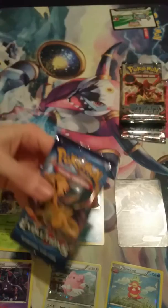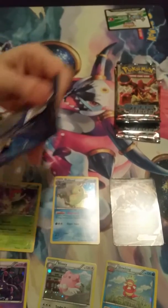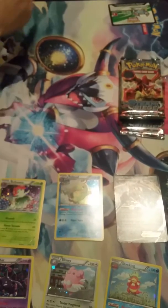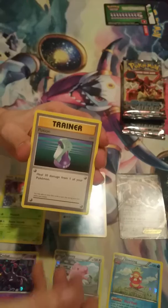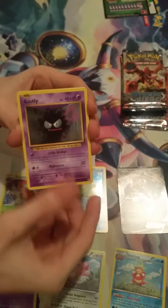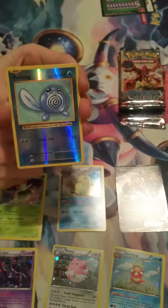I'll start with an Evolutions pack. Okay, totally the wrong way — no worries, no worries. One, two, three cards — I believe it's three, not sure. We have a Potion, Maintenance, Poliwag, Electabuzz, Magmar, Gastly, Sandshrew, Weedle, a reverse Poliwag, and a regular rare Beedrill.